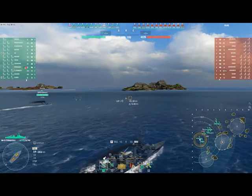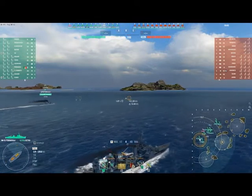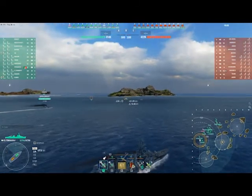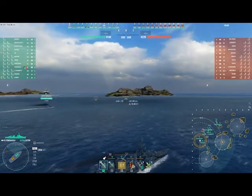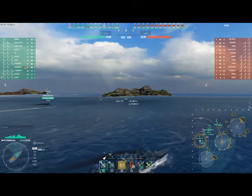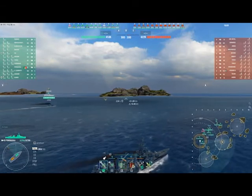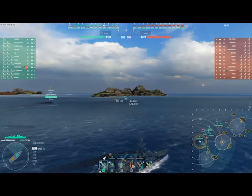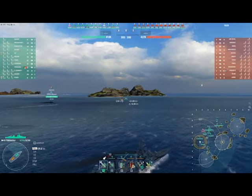Pensacola is a very interesting ship because a lot of people have problems with her. They find her too squishy, they find her turret traverse really laggy and not keeping up with the hull, and they find that they can't do much good damage. The thing about Pensacola is that it's all about finding an opportunity to squeak yourself in — a lot of cruisers play this way, and Pensacola is no exception.